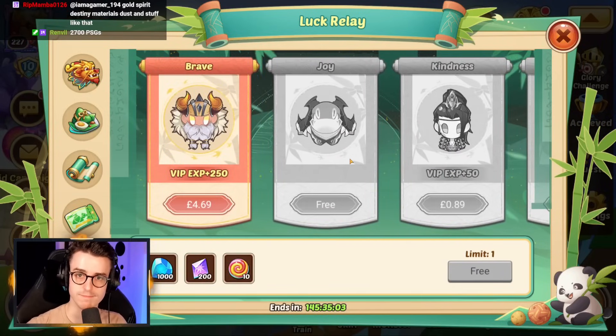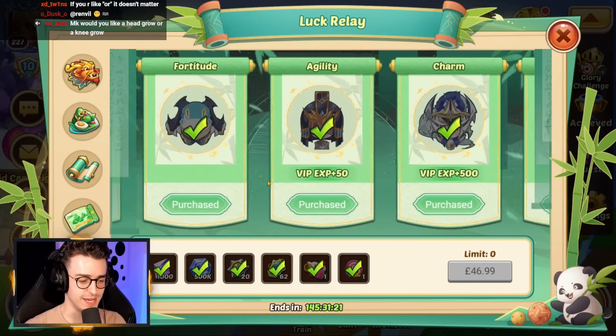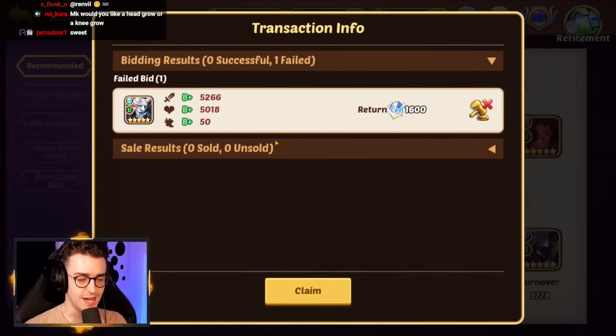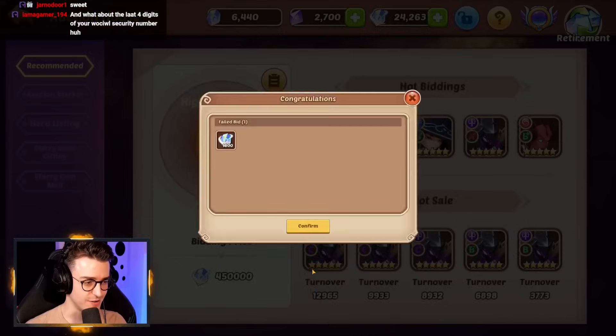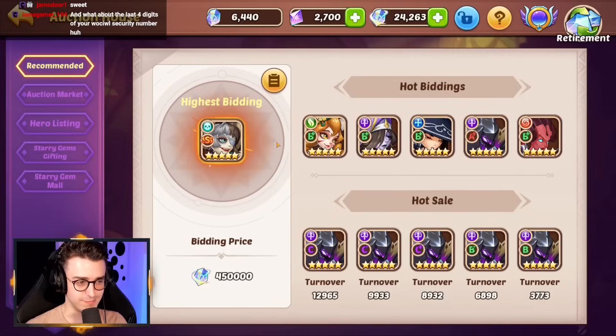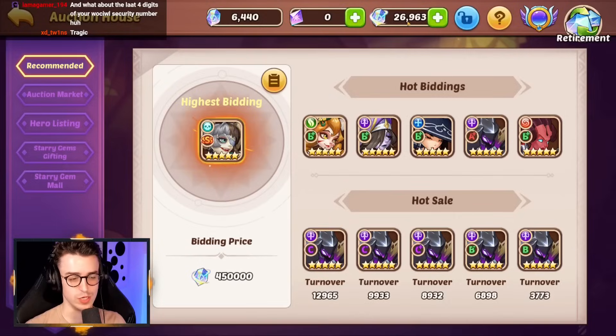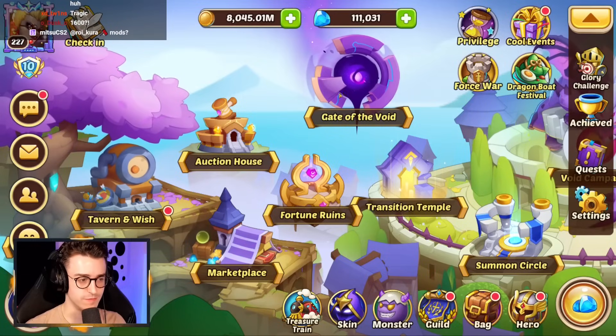Let's buy this Relay. There we go, folks! The Luck Relay has been purchased. Very nice. Let's go to the Auction House — oh no! I was outbid on an Onkiramaru. That's sad. But we can go ahead and convert these Prism Starry Gems, taking us up to 26,963, which is pretty juicy.